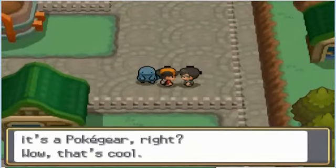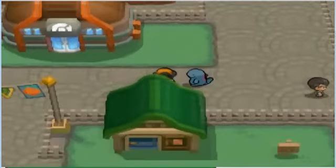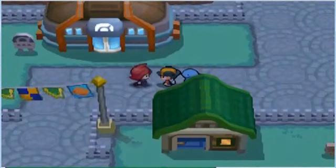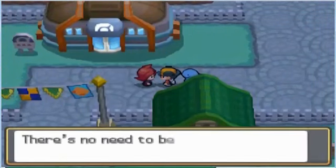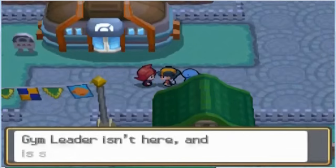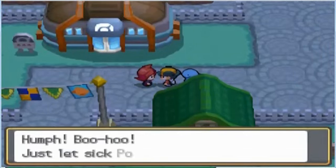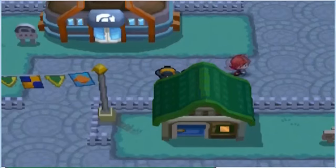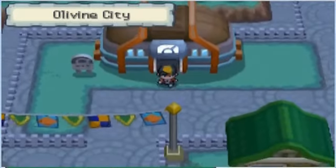Now we are in Olivine City — this is the city where you can get the Good Rod. If you walk this way you can see the gym, and somebody's coming out of the gym. It's your rival, it's Troy again. He says the gym leader isn't here, which is not good because I want to battle. Troy walks away and the gym is empty, but it does look pretty cool.